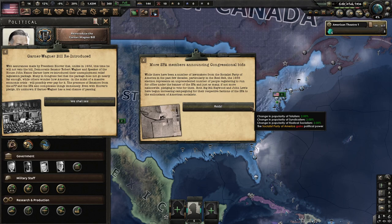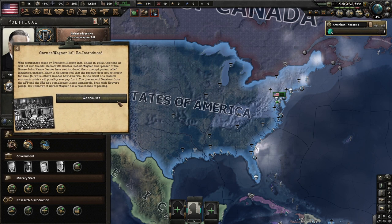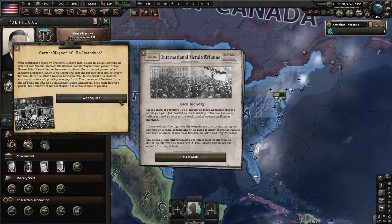More SPA members are announcing congressional bids. The 1936 election represents an unprecedented number of people registering to run under the banner of the SPA. Both Big Bill Haywood and John Lewis have begun campaigning for their respective factions. The Garner-Wagner bill has been reintroduced — this time Hoover has pledged not to veto it. Democratic Senator Robert Wagner and Speaker John Nance Garner reintroduced their unemployment relief legislation, though many feel it doesn't go far enough, and the presence of AFP and SPA senators complicates passage.